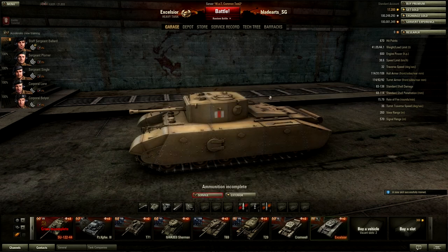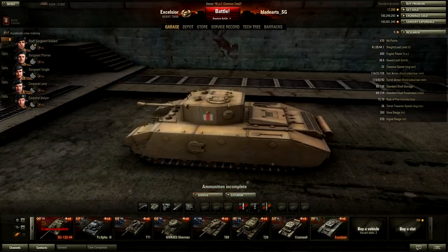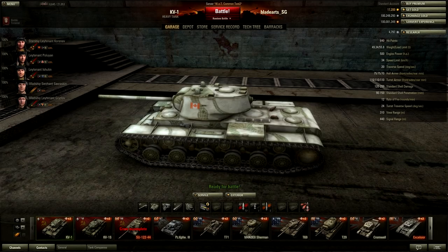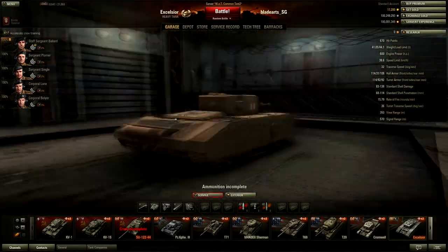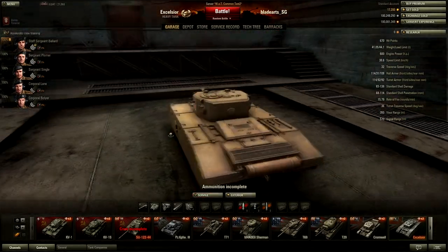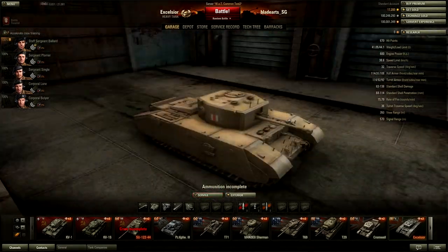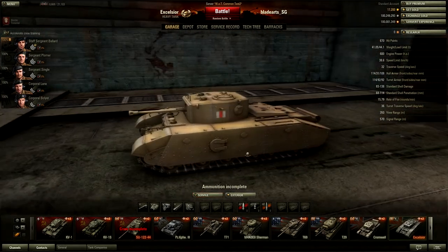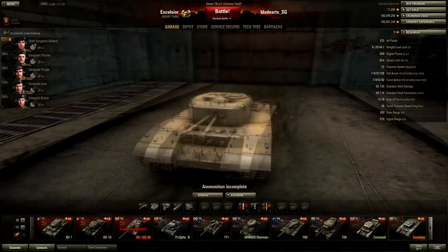This has been up the entire time, but let's take a quick look at the stats. Heavy tank, tier 5, 670 hit points. About the KV-1 — let's see where my KV-1 is here — 640, so it has more than the KV-1, but it doesn't have the awesome Bungstanium armor, the black hole tracks that the KV-1 has. 44 tons, 600 engine power, 38.6 speed limit, 32 traverse. That's fairly quick, so you're going to be able to turn really quickly.